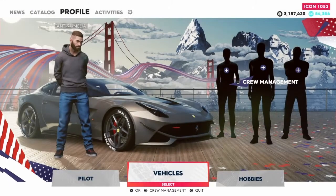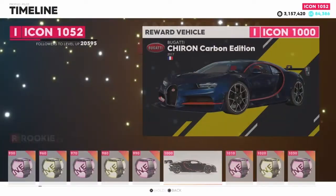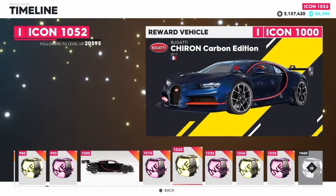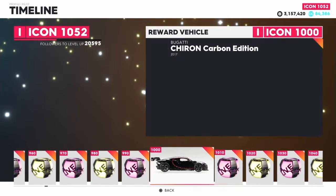Right then guys, today we are going to be taking a look at the Bugatti Chiron, the carbon version, which you get for being ranked Icon level 1,000. So it's a long grind, but I unlocked it a while ago because now I'm Icon 1050, or 1052 as of today.